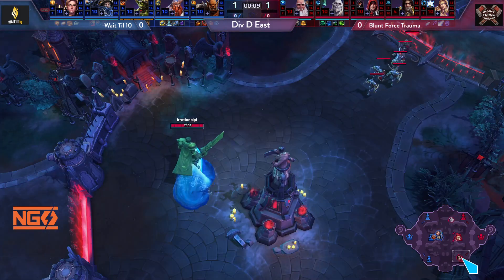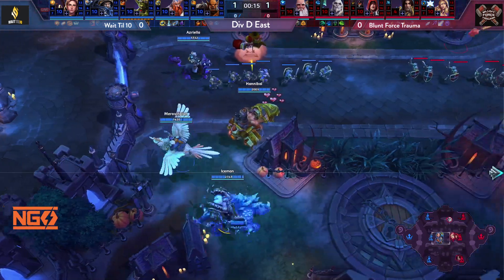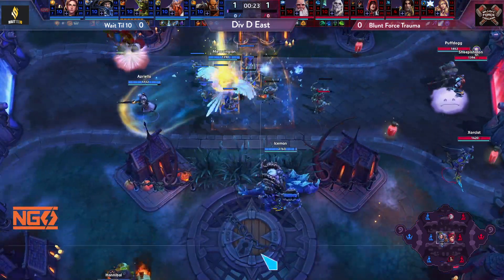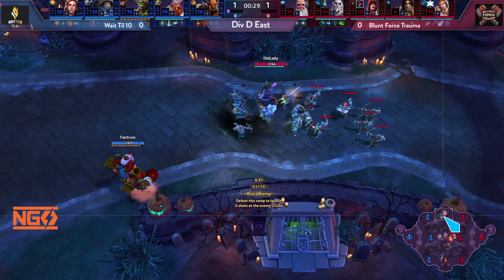Red team is already splitting — Varian going bottom, Zul'jin going top, and three in the middle: a 1-3-1 setup. They're going to try to soak early, but Tychus spots Varian, so not too much advantage. Gazlowe is going top.